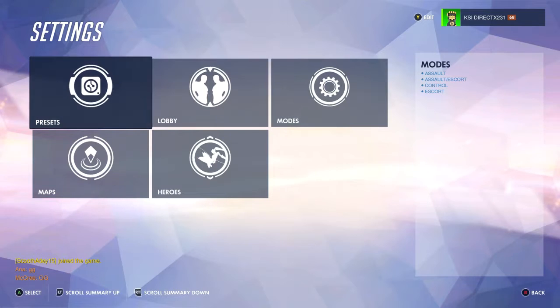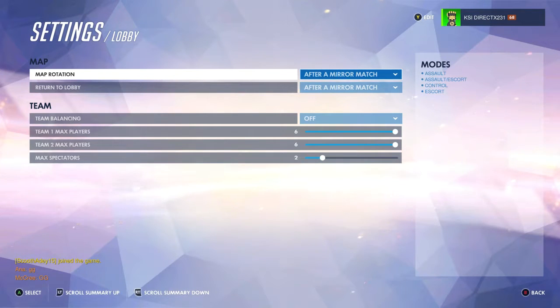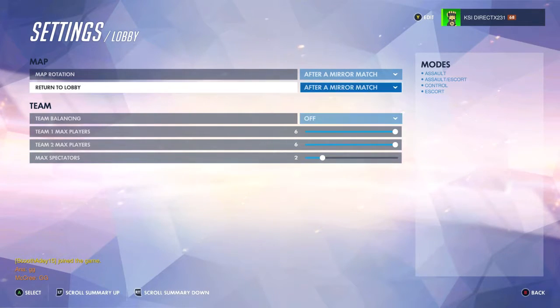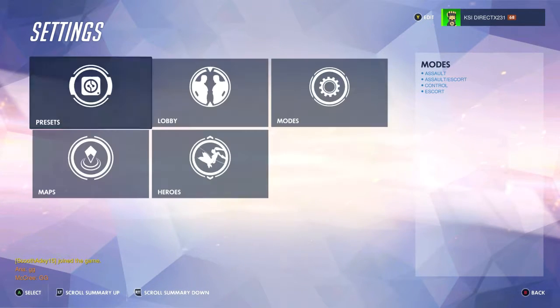Here you can pick any option you want. You've got custom game modes right here — you can pick any ones you want. You've got the lobby option so you can set up how you want your lobby to go. You can set the lobby to never close, after a game, after a mirror match, whatever you want. Team balancing you can turn on or off, max players, minimum players, spectators — all that.